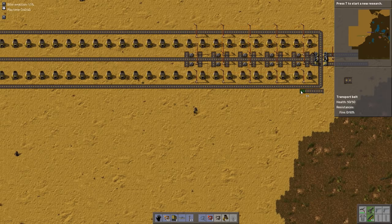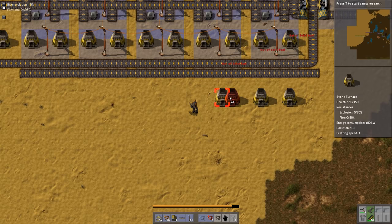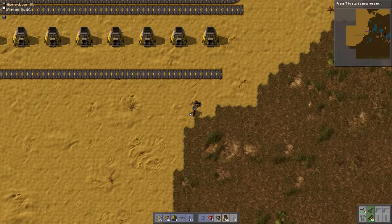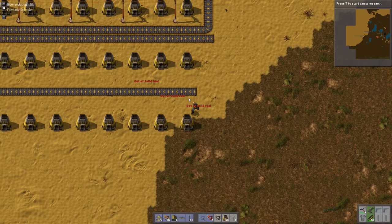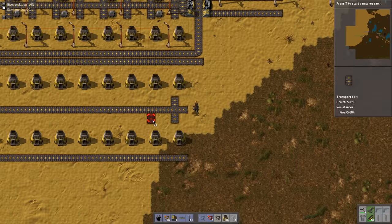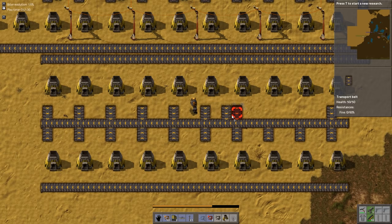So that's going to be one of the furnace columns. Let's do another one of these guys down to about here, for another column. I think that having just two will be enough to start with. We can go begin getting the main bus going, which will have a lot more throughput than the initial starting factory that we've got.